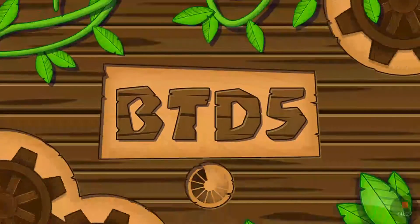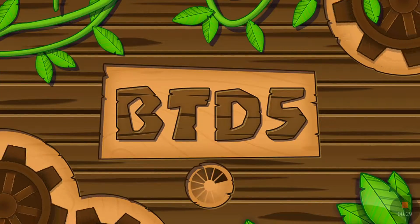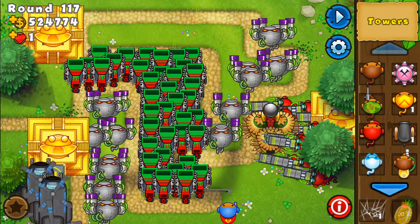So we're just going to load up Monkey Lane, and we're doing a couple of different things today. I'm going to be showing you a money glitch and a tower stacking glitch.